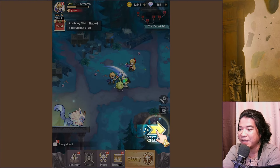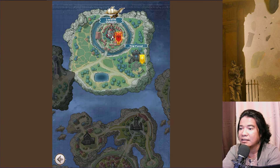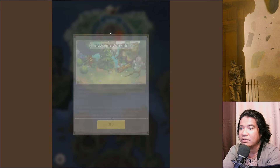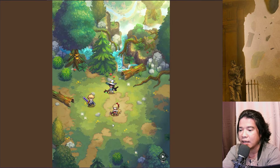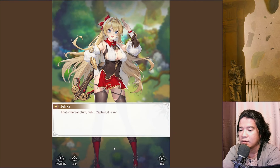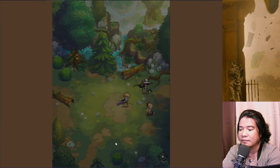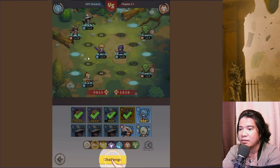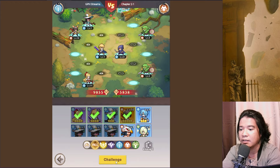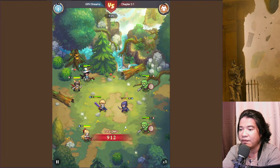I'm not a good speaker, I'm not a native English speaker guys. So we have here the Lucerne Outskirts. Let's challenge this. How can we use that hero? I can't believe that's the thinkdom.